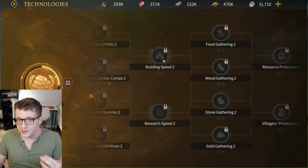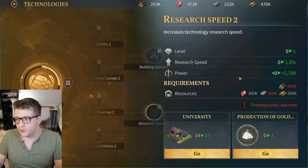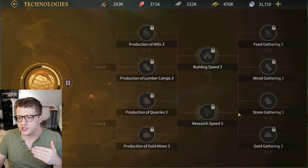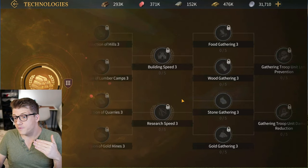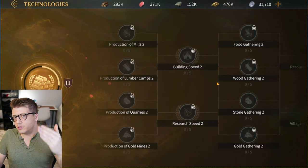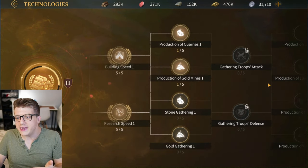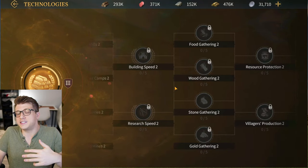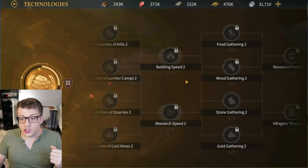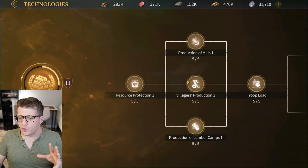Beyond that, you want to rush Research Speed 2 and Building Speed 2 for exactly the same reason. After those, you start to see a little more diminishing returns on rushing to Building Speed 3 and Research Speed 3 — you'll get there eventually, but Building Speed 1 and 2 and Research Speed 1 and 2 are earlier in the tree and easier to rush. Focus on getting those first two upgrades for each, then start branching into military technology.